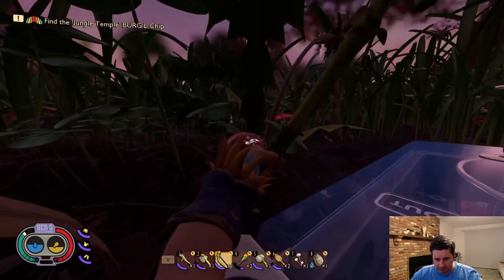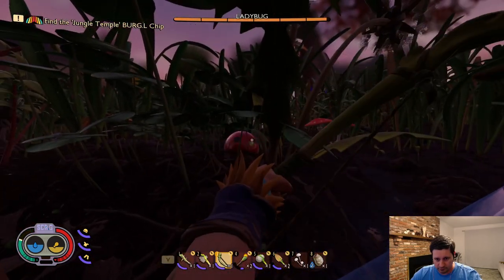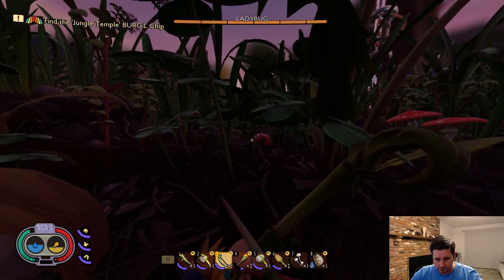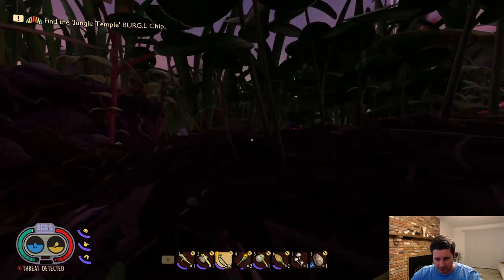Ladybug armor is currently the best armor set in Grounded. Not only does it have the highest defense stat, having the full slot equipped also gives you the Scarlet Embrace set bonus, which provides you with constant health regeneration.